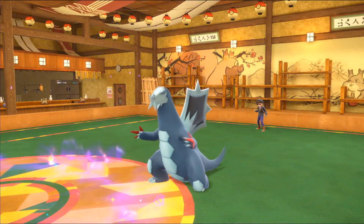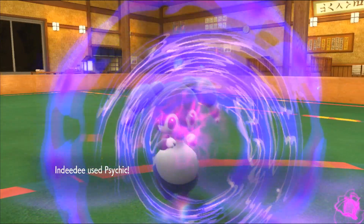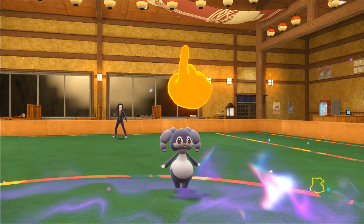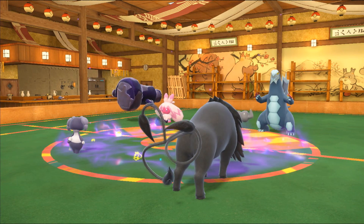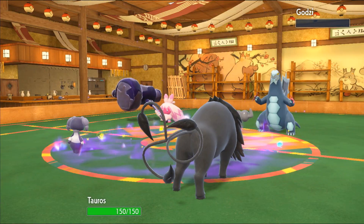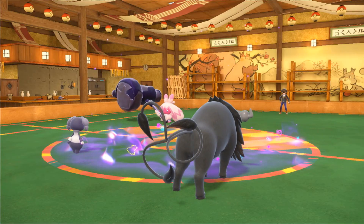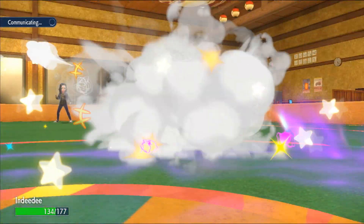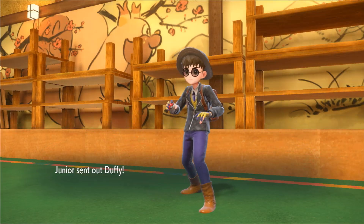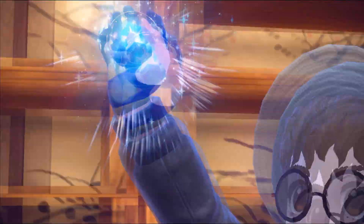Their Backscalibur goes for Dragon Dance. I go for Psychic into it after the Light Screen and do absolutely nothing. Then I go for Follow Me again — even after the Dragon Dance, my Tauros outruns their Backscalibur. I don't even know how that's possible with no EVs, but this is more of a casual battle. I just wanted to showcase this Tauros set and the Cud Chew-Symbiosis interaction — I wasn't going to show this battle originally but there's a lot of funny stuff.